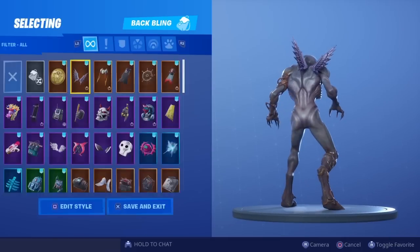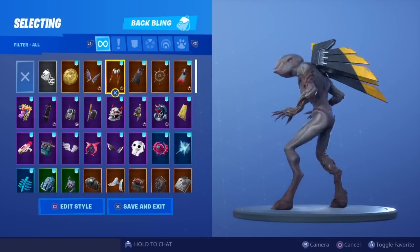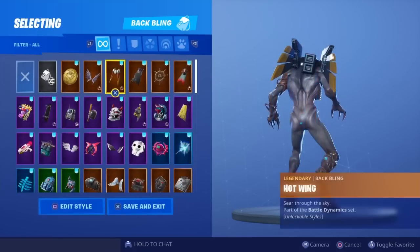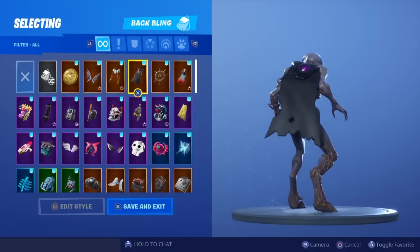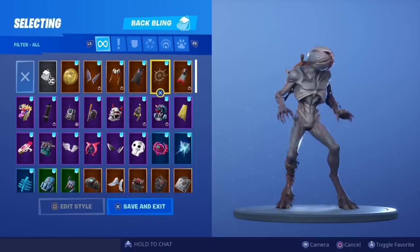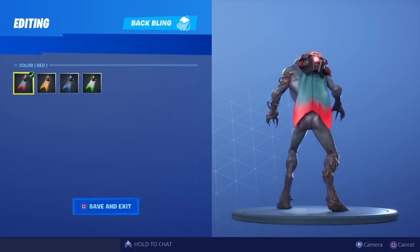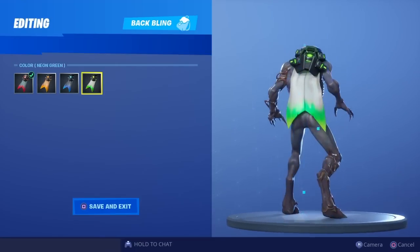We have the High Caliber Gold and High Caliber Silver. We have the Hot Wing — that looks crazy. We have the White Hot Wing. Lightning Cloak doesn't look too bad. I wish we could fix his stance in the lobby but I guess it's okay. We have the Retribution — red, orange, neon blue, and neon green.